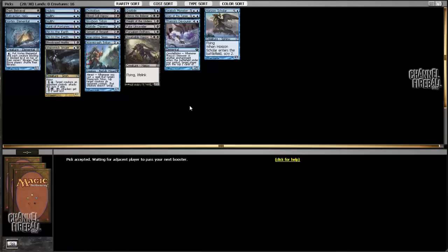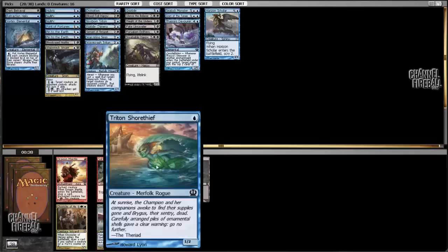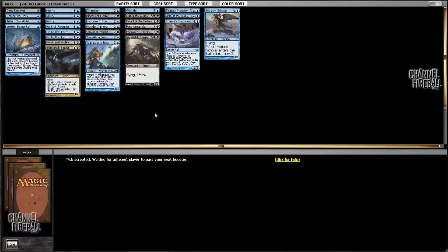I'd probably play Mnemonic Wall if we got one, but I don't think I'd take it over Sea Lock Monster. My pack comes back as bad as when we sent it away. I'm actually taking the Shore Thief here — it's a good sideboard card against super aggressive red decks that play a bunch of red one-drops like Akroan Crusaders. It's better than taking a random card from that pack.